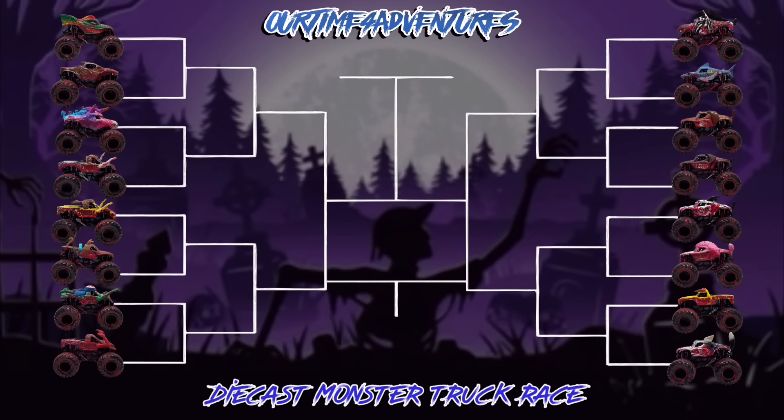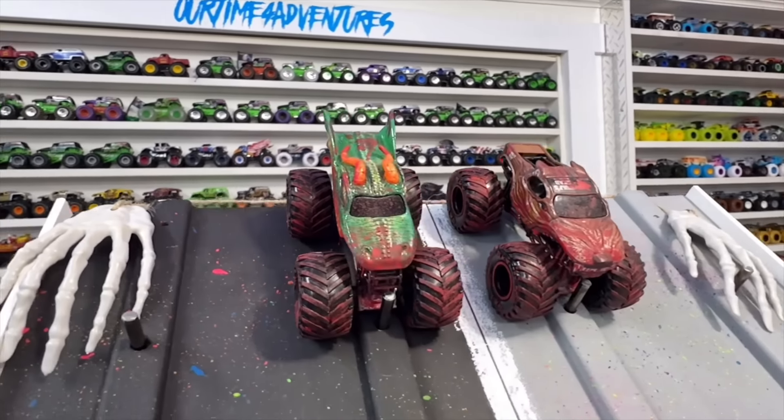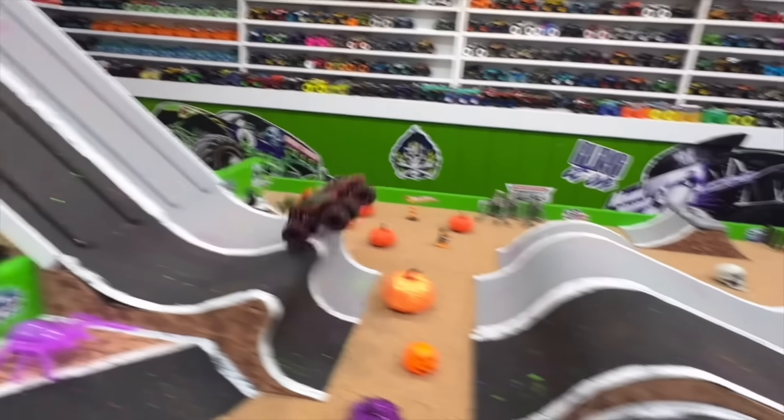These are some awesome zombie runner matchups, so let's head up to the track and get these races started. Here we go — first to the line we have Dragon taking on Wolf's Head. Green flag, here we go, wheel to wheel coming out of the gate down the ramp into that first shot.